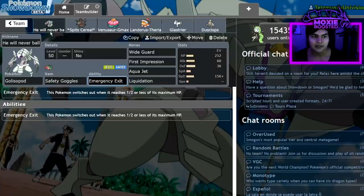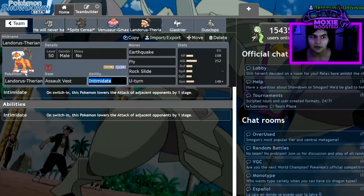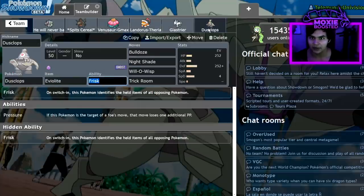This team consists of Golisopod, Coalossal G-Max, Venusaur G-Max, Landorus-Therian, Glastrier, and Dusclops.